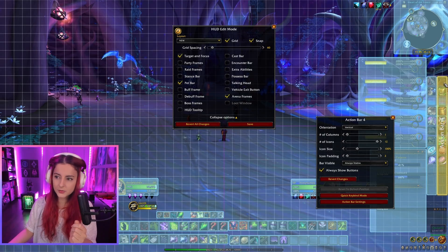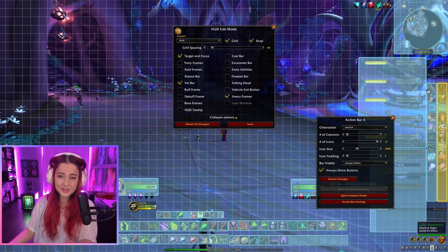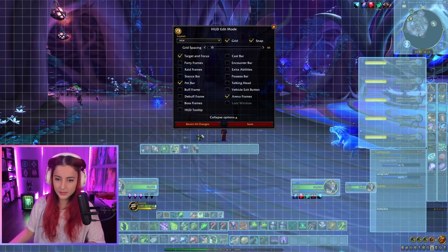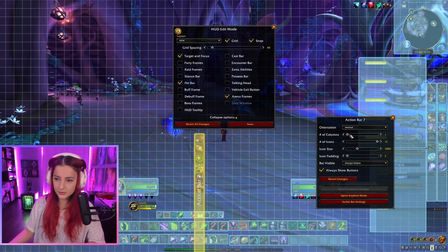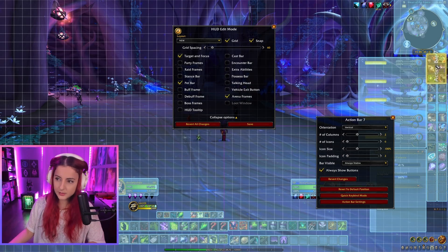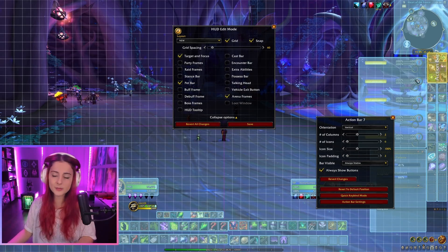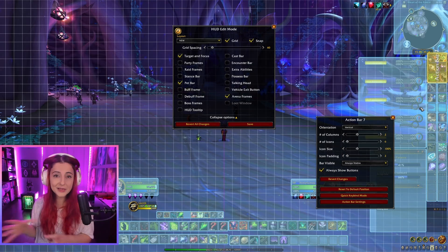Due to this limitation, I can't move frames to the side without ruining the adaptive stacking. So I would reset them to default position and keep them there. For those of us with a bit of OCD about the gap, what I did was cover that area with an extra action bar — say Action Bar Seven — set to vertical with two columns and a reduced number of icons. That way it fills the gap and looks like it's just continuing from the bottom.